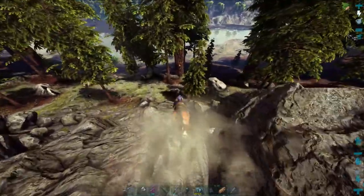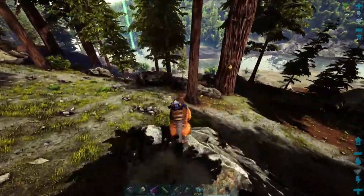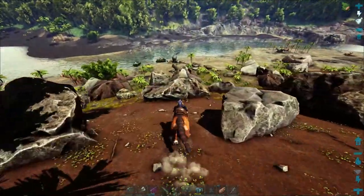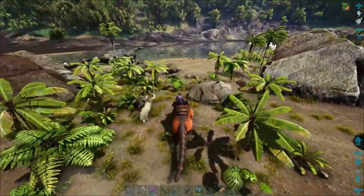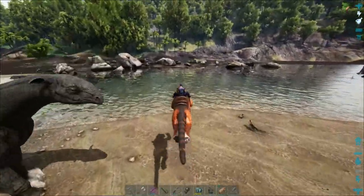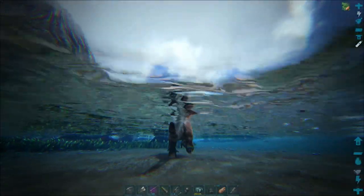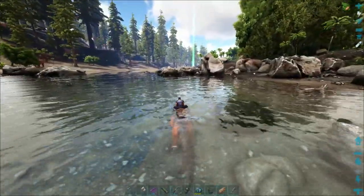Make sure there's nothing else around. That's the last thing we need is a Thyla to grab us right here. And there's some more honey if we need it. Dude, there's a lot of places down here to build a little hut — it's actually a nice beach area. Got Carnos. Let's take a little swim, make sure there's nothing. I don't think there's any piranhas or anything. There should be some otters. Kind of want to make sure there's otters somewhat in the area before we start building.